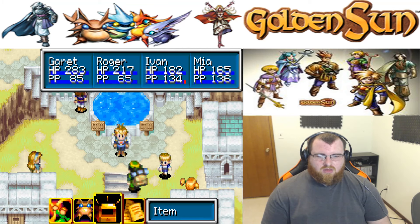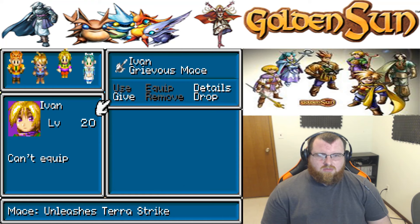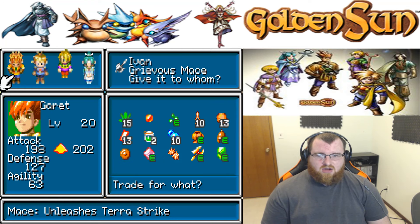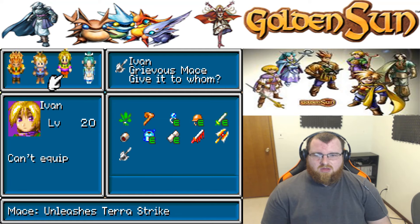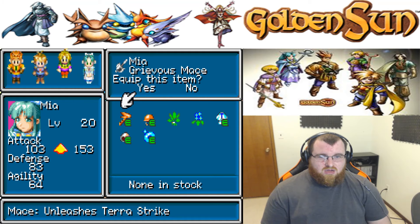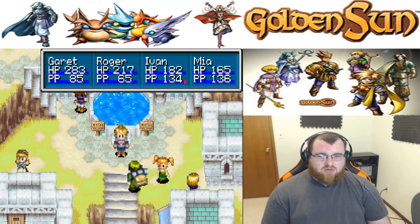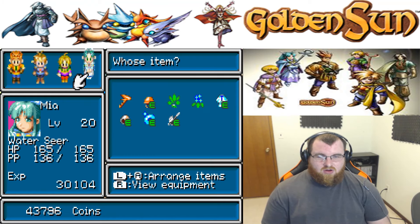What does that do? Grievous Mace — Cat equipped. Unleashes Terra Strike. Brings you up to 202 attack. You have 201? Damn. You have the Witch's Wand, which is Stun Voltage. That's okay, you'll use this one instead — Terror Strike. All right, so that was the last episode.